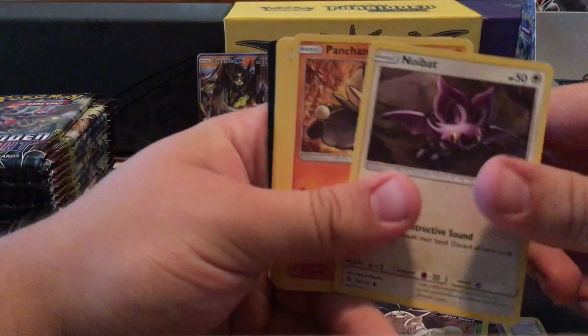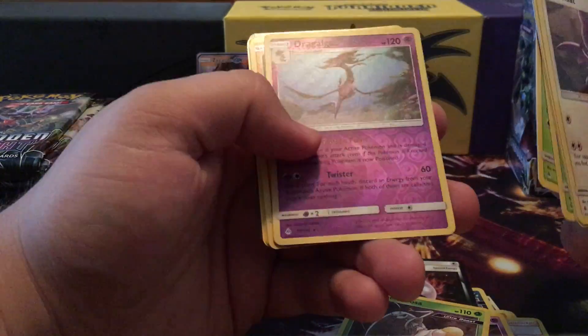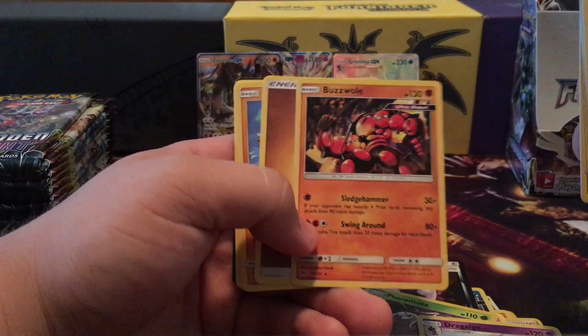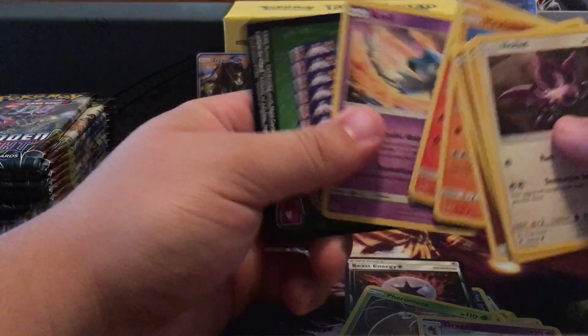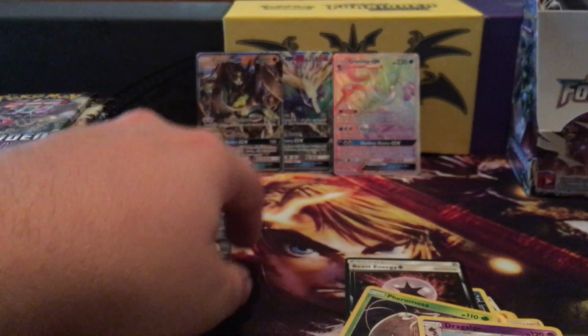Alright, here we go — got Noibat, Pangoro, Espurr, Exeggcute, Scatterbug, Dragapult. Reverse holo and a Buzzwole — people are actually playing this Buzzwole, he's kind of interesting. I didn't think he'd be that much use but I guess people found a use for him.